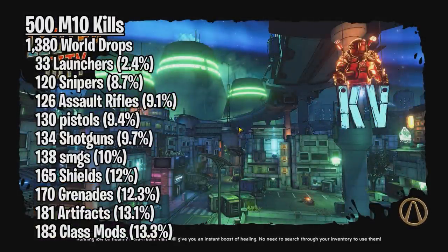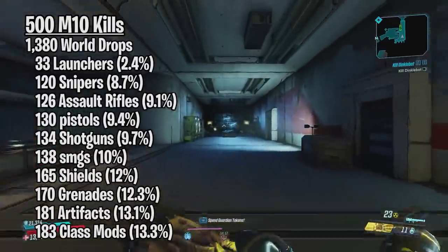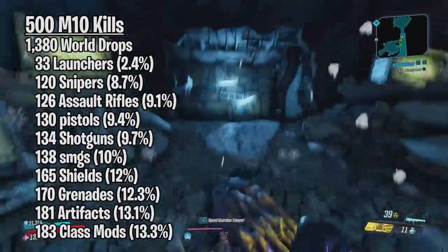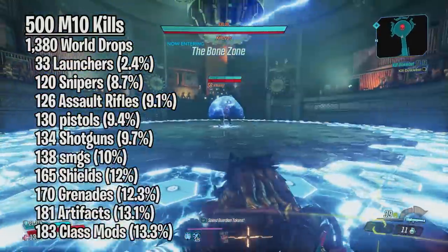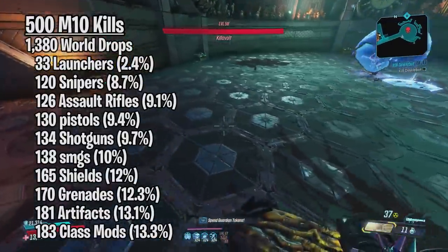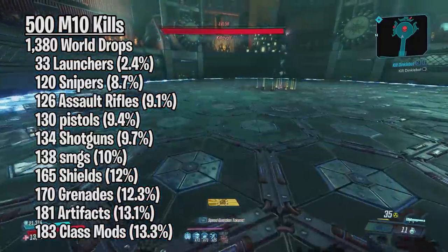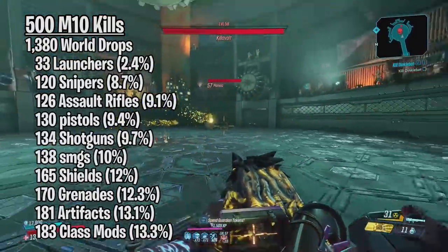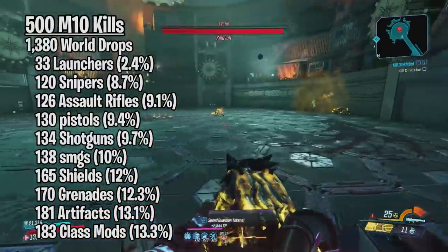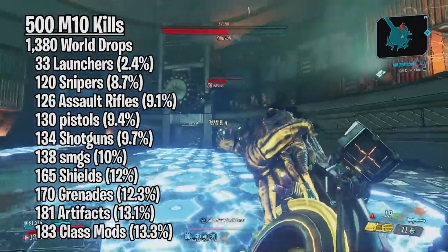If you look at snipers, assault rifles, pistols, shotguns, and SMGs, they are all pretty close drop rates. The only one that surprises me are the snipers — I thought they would have a higher drop rate than all the other weapons, simply because I see too many ASMDs and Malik's Bones. Moving down to shields and grenades, this is expected — I always notice more of these drop than any type of weapon. And finally, artifacts and class mods dropped at the highest rate. Surprisingly, they both dropped a very similar amount of times, same as when you compare grenades and shields. I personally doubt that this is a coincidence, as there's an incredible amount of consistency in these drop rates.